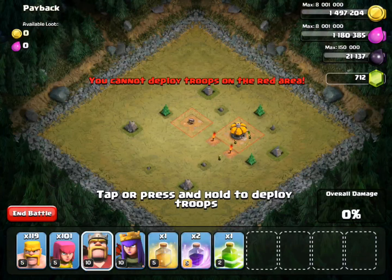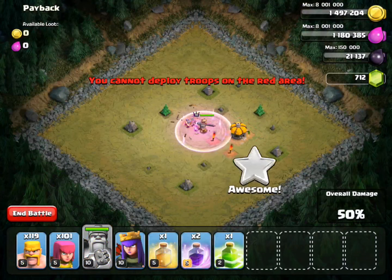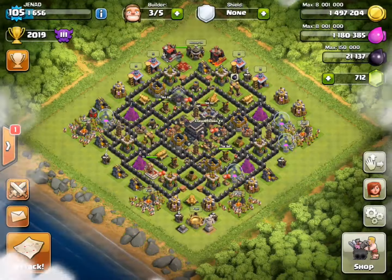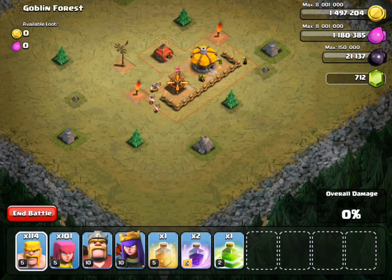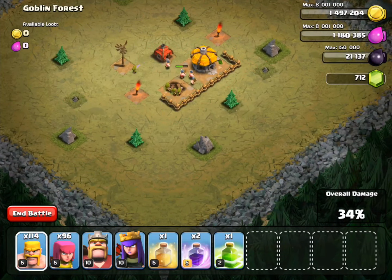I'm just going to put my king, use his ability — oh no, I completely forgot! You can only use your king or queen once! Oh my goodness, why did I do that? I wasted my king. Anyway, I got 3 stars so far. Let's go to the second base — I have a countdown of 5 minutes.